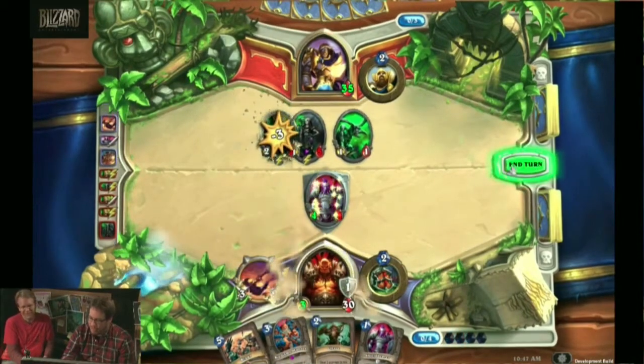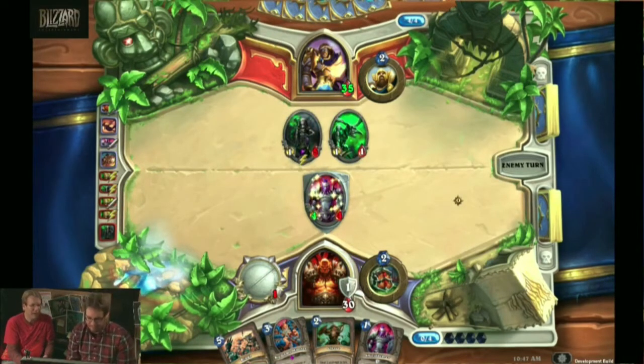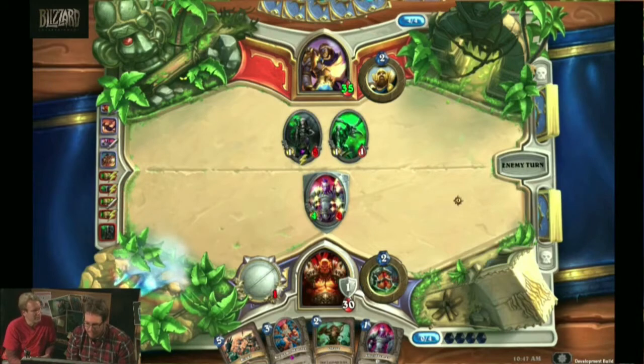But if you Rampage him, all he gets to do is bust through their Shield Bearer. Yeah, but he's still a 4/4 with taunt. And that costs two, and it leaves us two, and we can use the war axe to take out the knife juggler, which is the biggest threat right now. Sounds great. Here comes my Fiery War Axe. Boom! In the face, knife juggler. That board looks kind of crappy now. I think that waiting was the right thing to do.